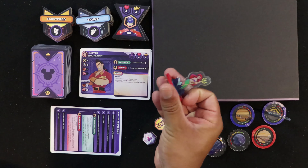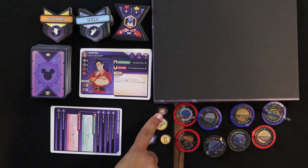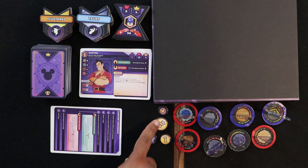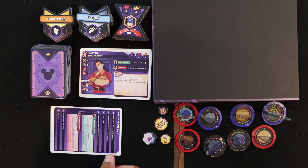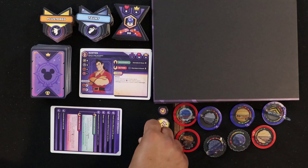And Ariel, a fan favorite from The Little Mermaid. Next to them we've got the tracker for status effects, to show how many iterations are stacked — if you've been shrunken three times, or doubly strong, things like that. We've also got victory point tokens in denominations of five and one, and an initiative tracker to help you remember which player's turn it is.